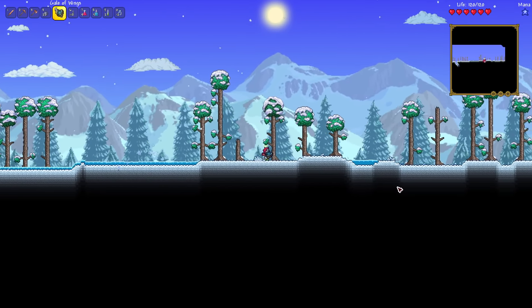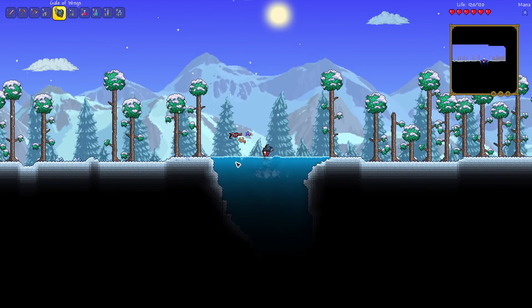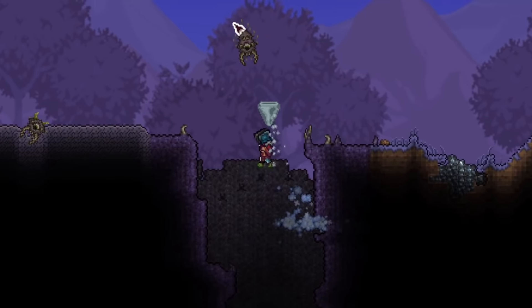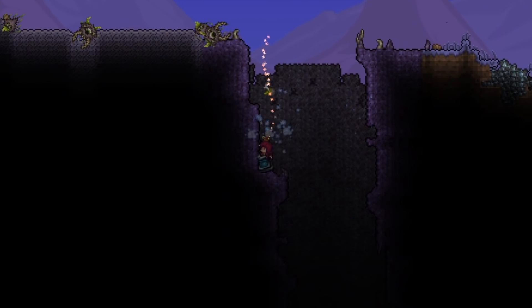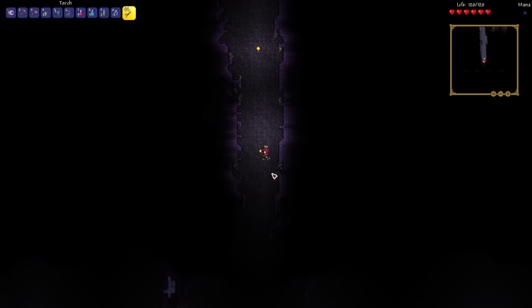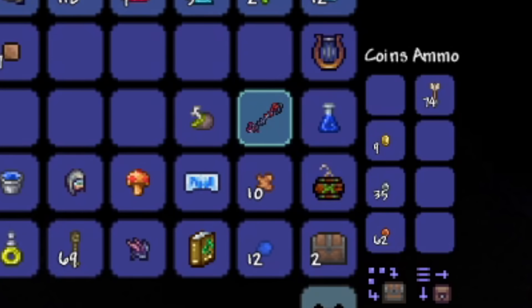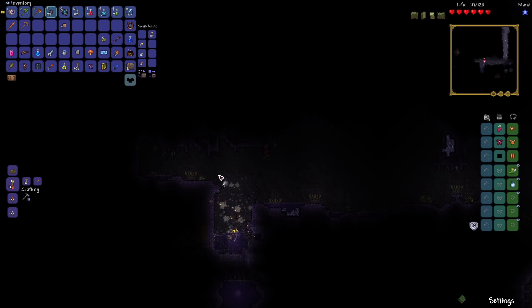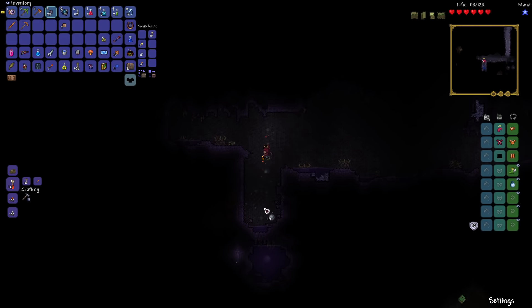I ventured over to the right side of the world and my first goal was to fight the Mushroom Monarch, which required 10 mushrooms to craft the summon. In the corruption, upon killing an Eater of Souls, I managed to get the Eye of Cthulhu yo-yo and a chaos baton which gave us two very overpowered summons. I broke some of the orbs to summon the Eater of Worlds so we could get a bunch of loot from the get-go.